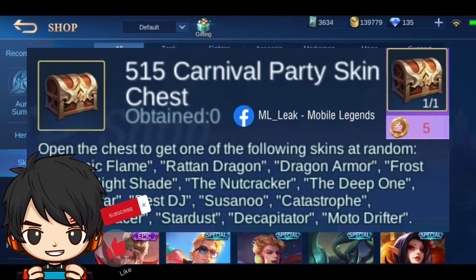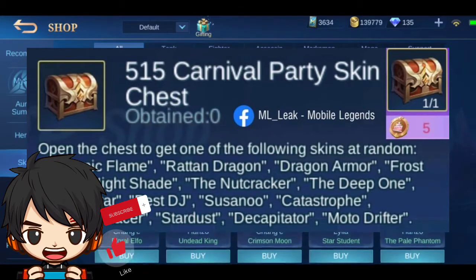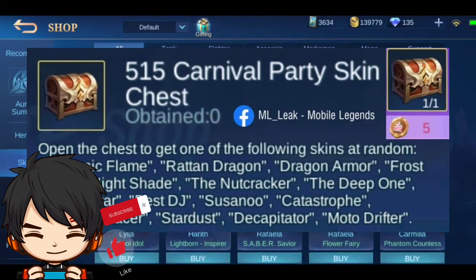Here is the 515 Carnival Party skin chest. You can open this to get one of the following skins — this is random.